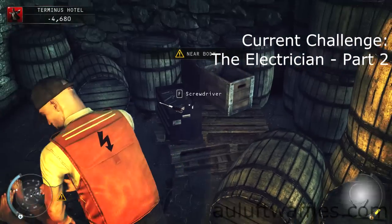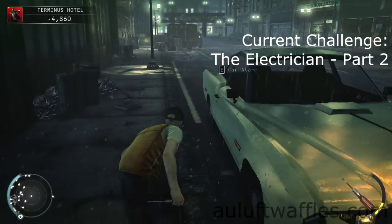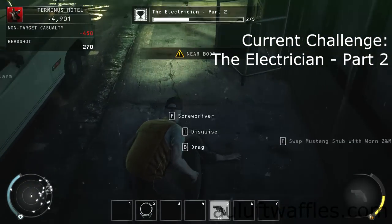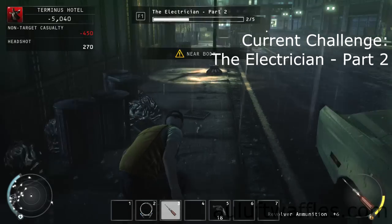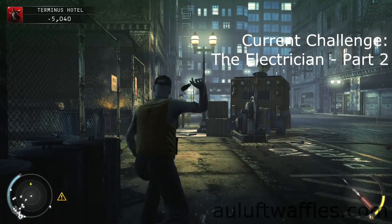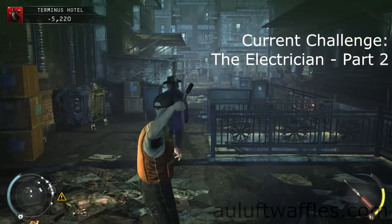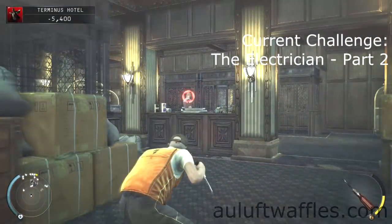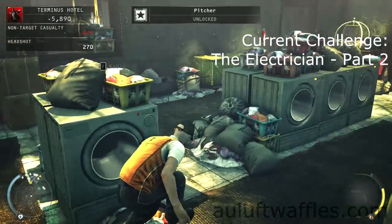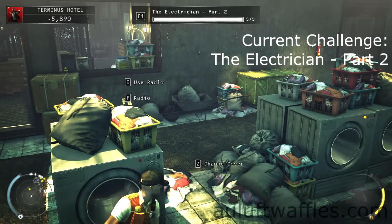Electrician Part 2 requires you to throw screwdrivers at five enemies and remain unseen. Just pick up the electrician outfit and keep throwing the screwdriver at people. I made a guard walk out and then threw the screwdriver at them. You can pick up the screwdriver by going up to their bodies and pressing F. As long as you don't get the spotted notification, it doesn't matter even if the guards are alerted.